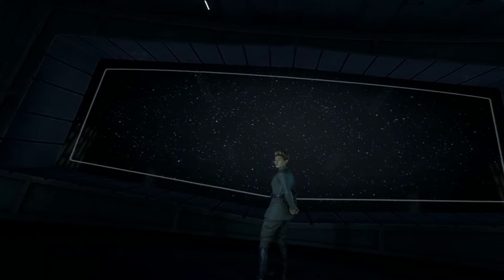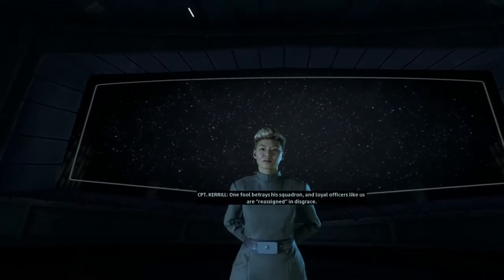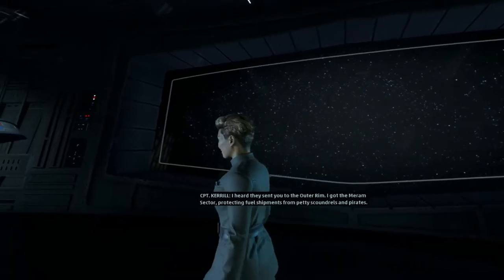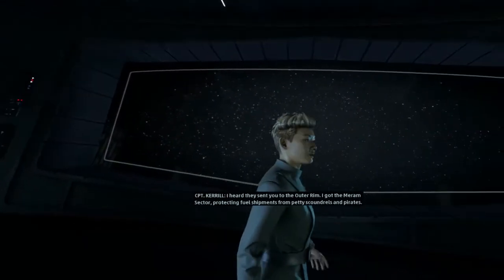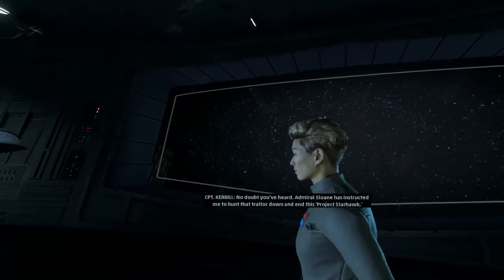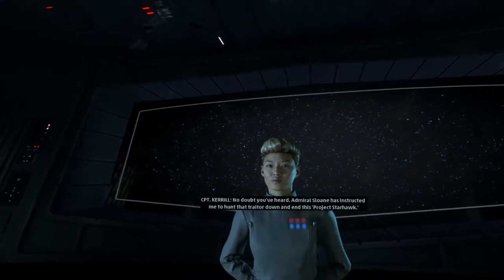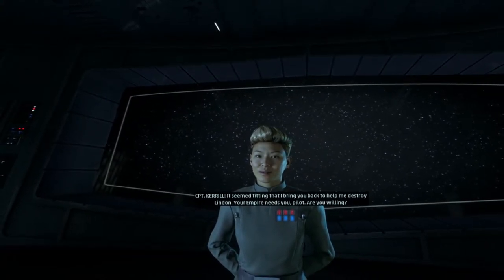Go to the briefing. Welcome home, pilot. It feels like a lifetime since Fostar Haven, doesn't it? One fool betrays his squadron and loyal officers like us are reassigned in disgrace. I heard they sent you to the Outer Rim — I got the Merem Sector, protecting fuel shipments from petty scoundrels and pirates. The kind of posting that used to end careers before Endor, before Lyndon Javes reappeared. No doubt you've heard — Admiral Sloane has instructed me to hunt that traitor down and end Project Starhawk. It seemed fitting that I bring you back to help me destroy Lyndon. Your Empire needs you, pilot. Are you willing?